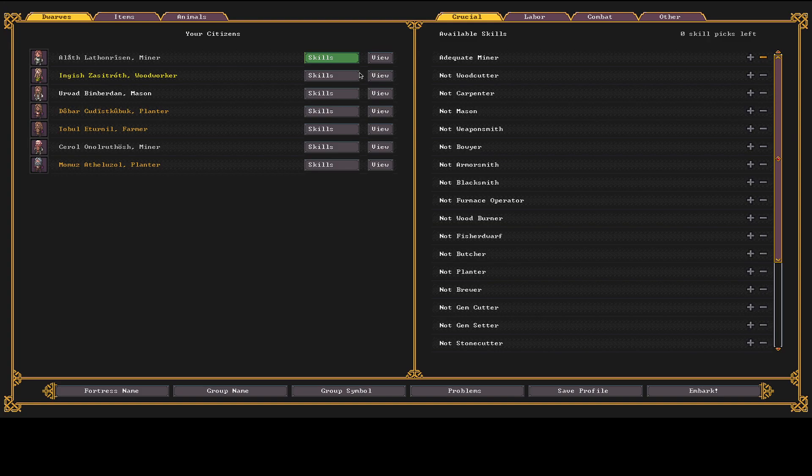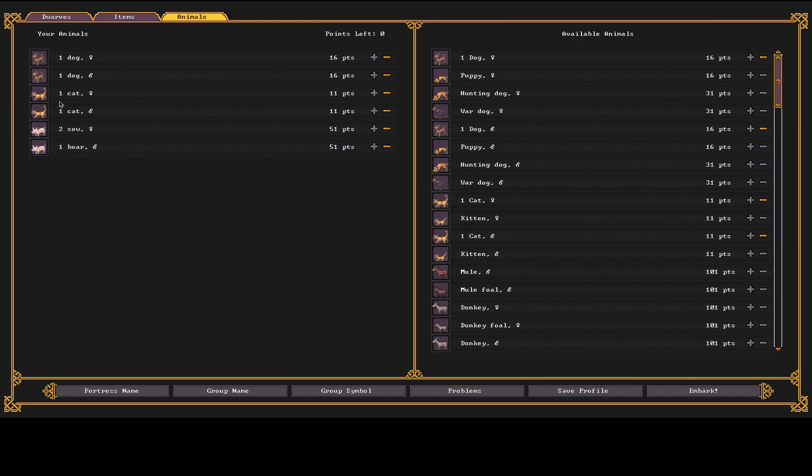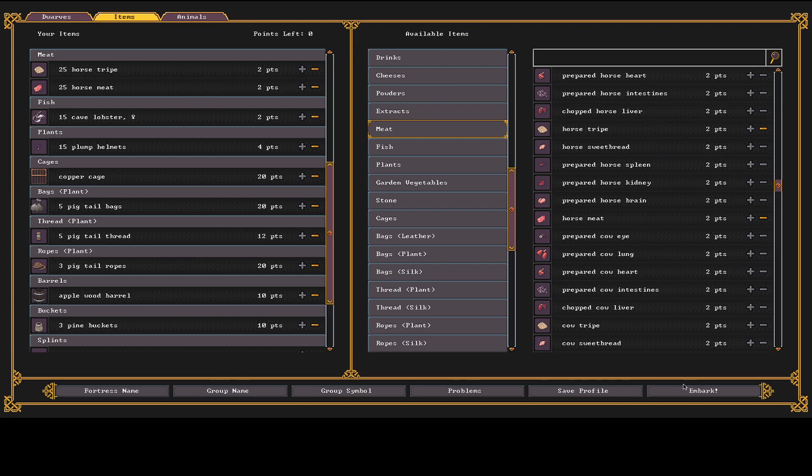We have seven dwarves — I've already set their skills, probably not perfect but good enough. For animals I have two dogs and two cats as breeding pairs. They tend to get butchered later since they replicate fast. Then pigs — sows and boars — the one min-max thing I've done; they have the best graze-to-meat ratio and you can milk them too. That maxes out all our points.